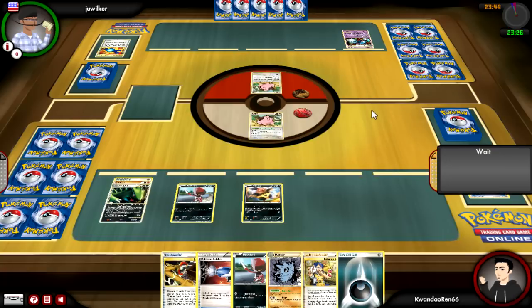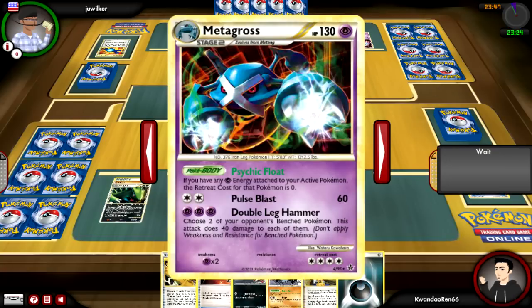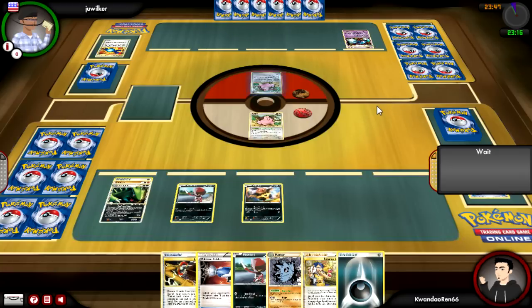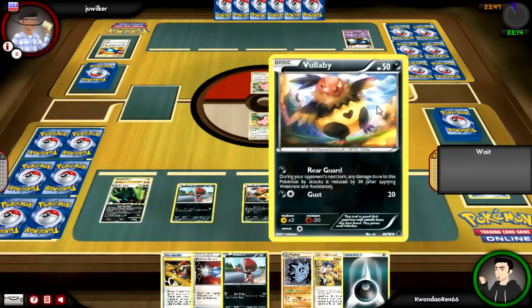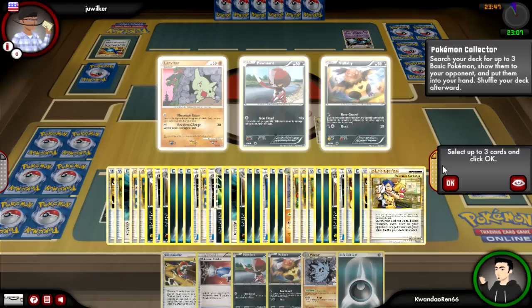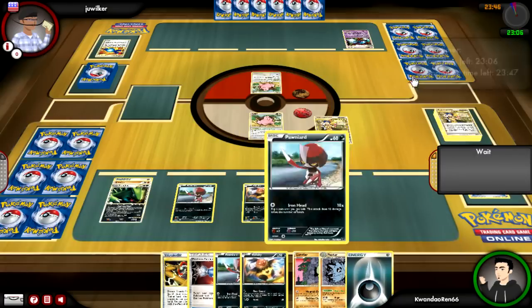If you have any Psychic Energy attached to your active Pokemon, then the Retreat Cost for that Pokemon is zero. I've never seen that Metagross before, and let me tell you, I would love to make a deck revolving around that thing, because that seems really cool. It just has to have one Psychic Energy on it and it's reduced to zero. I don't know what set that's from, but it's pretty awesome.